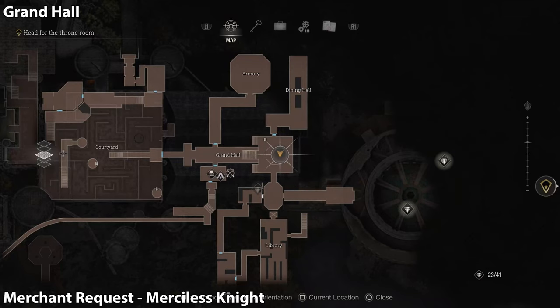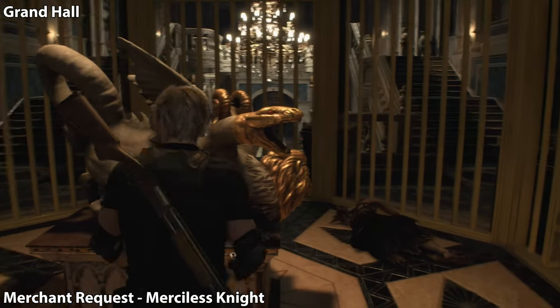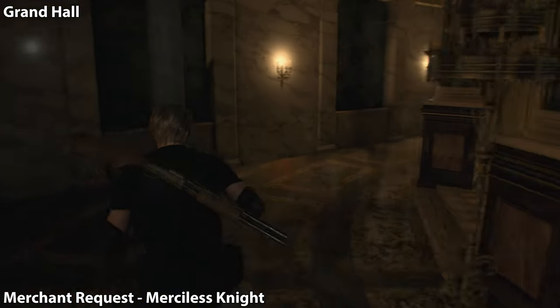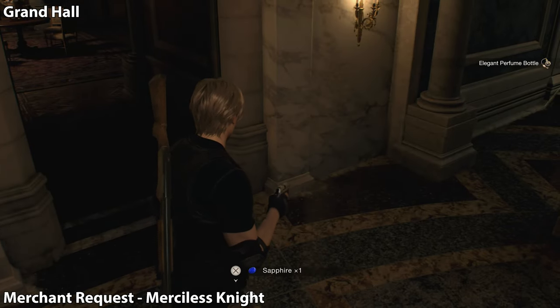At the start of chapter 10, we are returning to Leon and we're going to be back in the grand hall. Ashley is no longer with us. She left a pile of treasure though — we're going to pick it up. Not required for the collectibles or any trophies, but it's value. So we're going to pick up her old belongings and go into the next room.